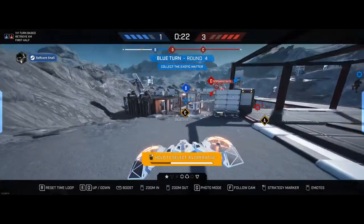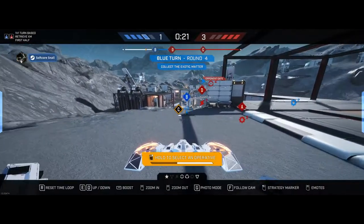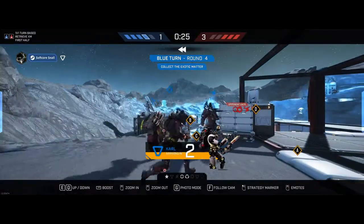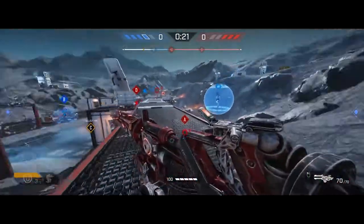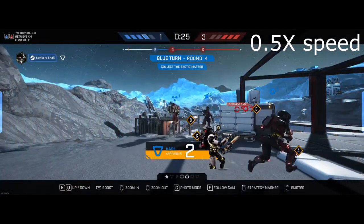Tip number 1. Many people try to reset the time loop a lot to see where their characters run, often in order to Carl shield them. But did you know that you can reset the time loop while you are spawning in? Doing this will allow you to see where each of your characters are and how they move relative to where you spawn in, making those Carl shields much easier to hit.